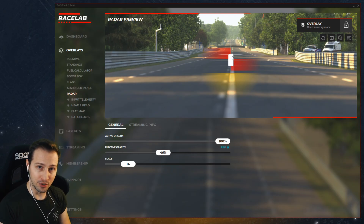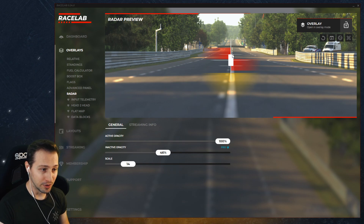Depending on which side, you will see the red marker on the left or on the right, and the overlay will track that opponent exactly where he is compared to your car. So when he's going to be just right next to you, you're going to see him right over here. And then obviously, if he's overtaking you, you're going to see something like you can see in the preview on the left.